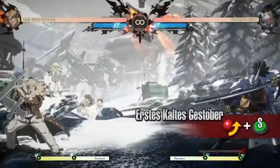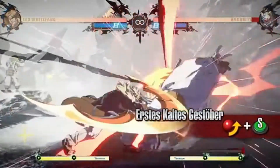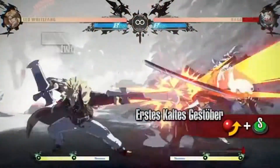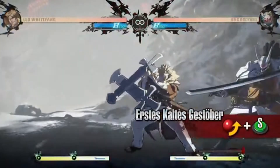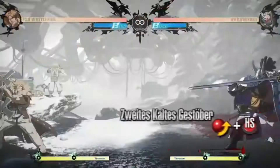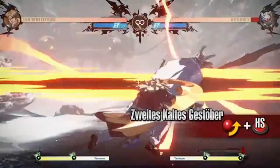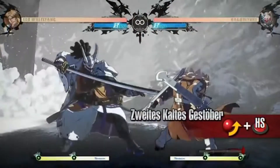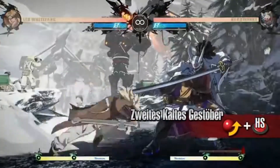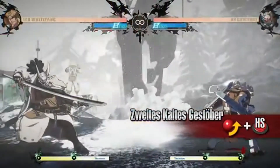Urs Kaltes Gestuber: Leo lunges forward a slight distance as he attacks. This move knocks the opponent down on hit. The fast startup makes this a good choice as a poke or in combos. Swaytes Kaltes Gestuber: Leo lunges forward a good distance as he attacks. Since he can move through to the other side of the opponent, they may need to change the direction of their block. If Leo passes through the opponent, he ends the move in Brianhilder's stance.